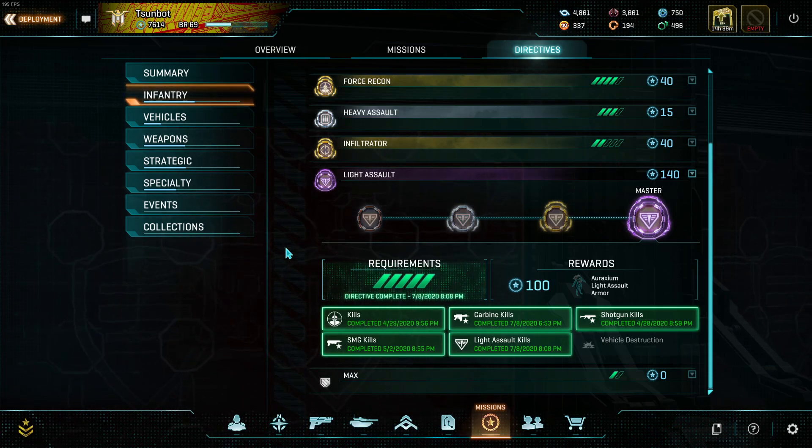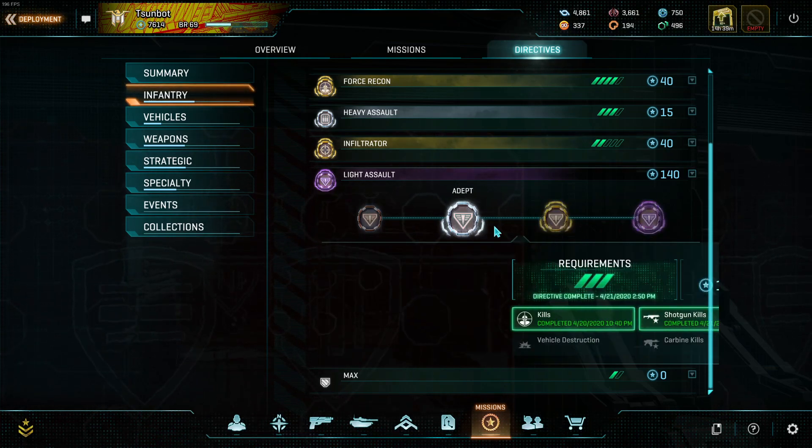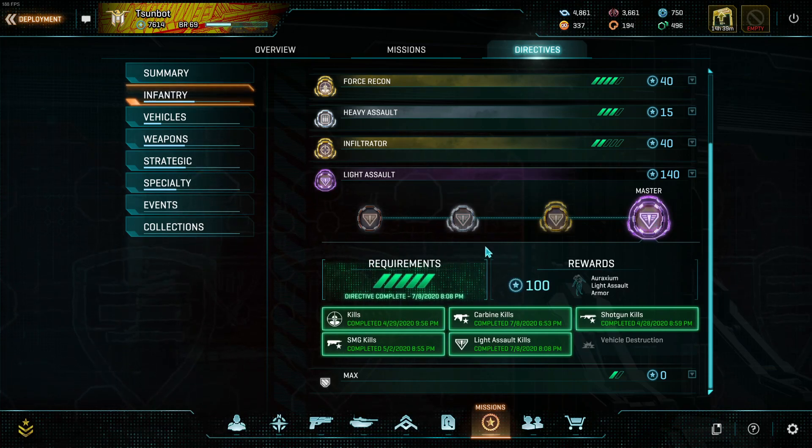Looking at the directive itself, the very first thing you're going to do is your kills. You will probably just do this in conjunction with something else, but it's kills - just kill players. Look for farms if you really need to blitz this one out quickly, but other than that this one will just come with time. It's really easy - it should honestly be your first clear on anyone, unless you're specifically shooting for one of the weapon-type kills.